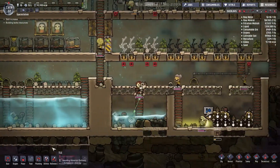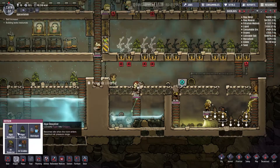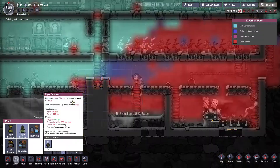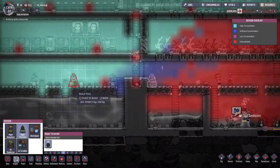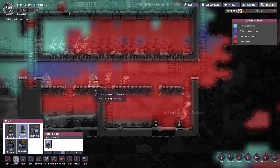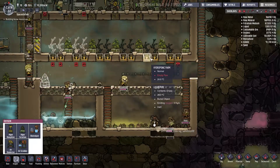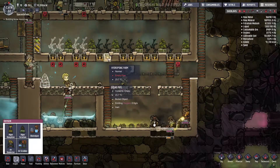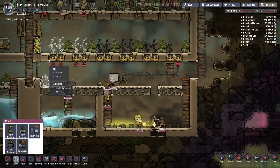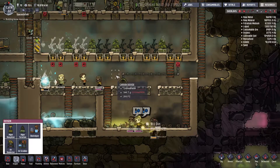I guess I want to get some more algae terrariums in here. Not there — try that again. Where's the middle of my room? 1, 2, 3, 4, 5, 6, 7, 8, 9, 10, 11, 12, 13, 14, 15, 16, 17, 18, 19. 1, 2, 3, 4, 5, 6, 7, 8, 9. This is the middle of the room.